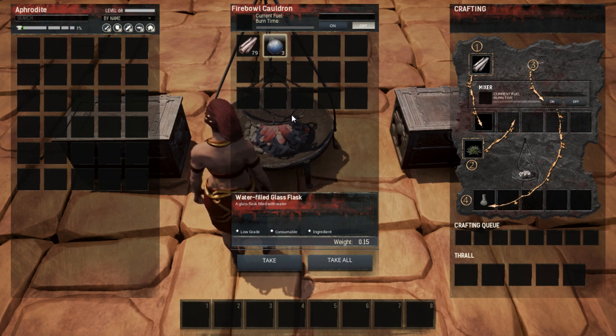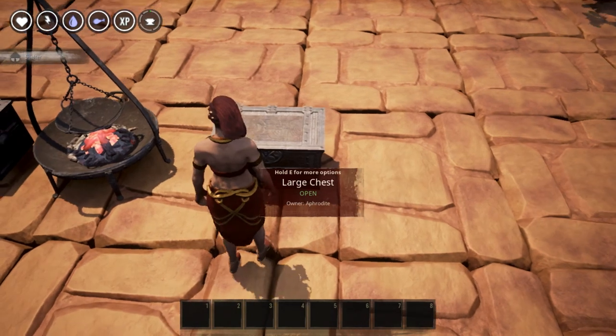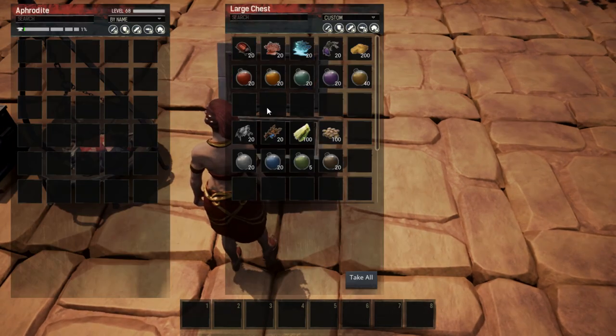Now we are at the step where all you have to do is add the specific ingredients to create the dyes you want. I have all of that broken down in this chest here to show you what crafts what. I have full stacks of these items — they stack to 20 — and the amount of dye shown is what you get for a full stack. The ratios vary a bit, which is a little weird in my opinion.